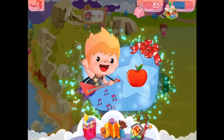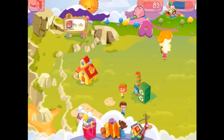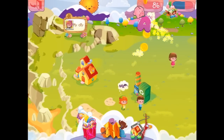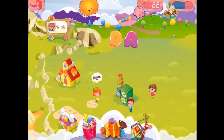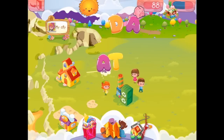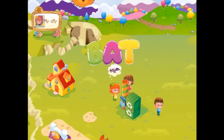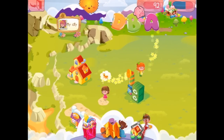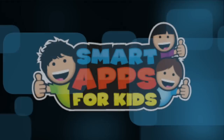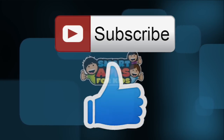You still want a bird? All right, there you are — B, I, R, D — Bird. Oh, we've got an apple! All right, now I'm gonna keep playing and when I unlock some more exciting things I will play again for you. Thank you for watching. Don't forget to subscribe and give us a big thumbs up for new app demos every single day.